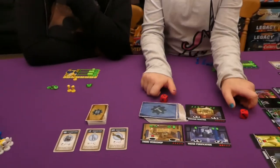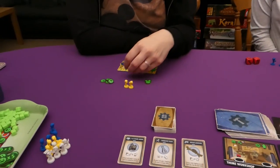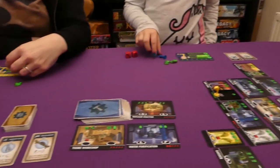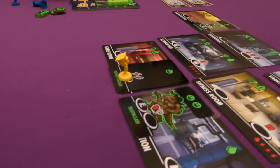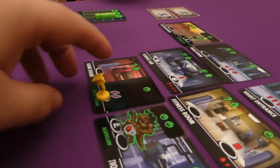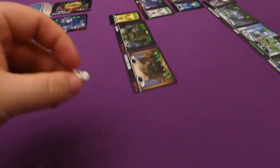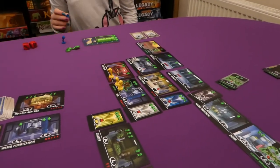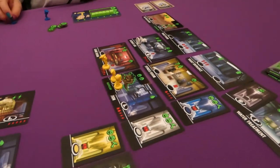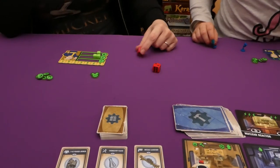Jade starts the round with her specialized I worker and clears a creature spending two electric to get a happiness. Worth noting: if you clear something on somebody else's floor they don't get a resource — it's only if you use their actual room. I take my injured worker and heal it by placing it at the healing space. Jade attempts the nine plus monster but rolls a three, so that worker is injured.